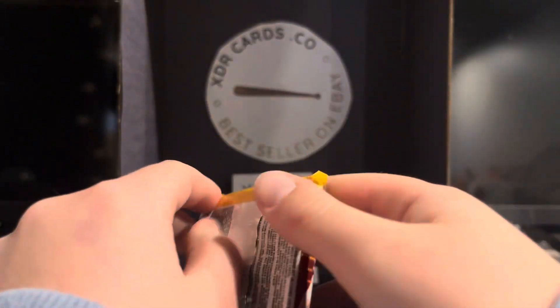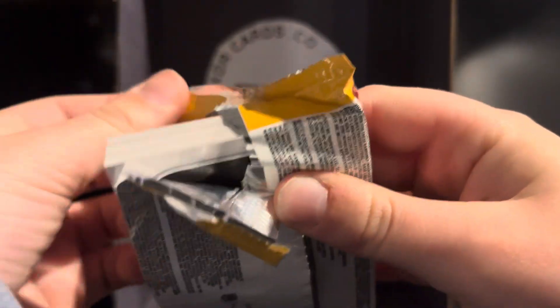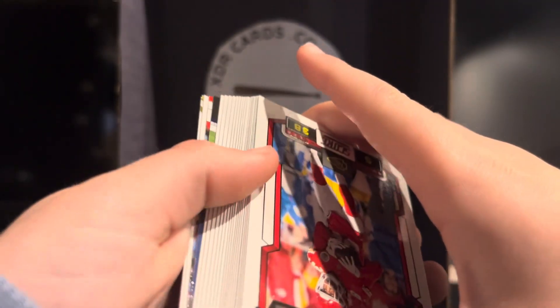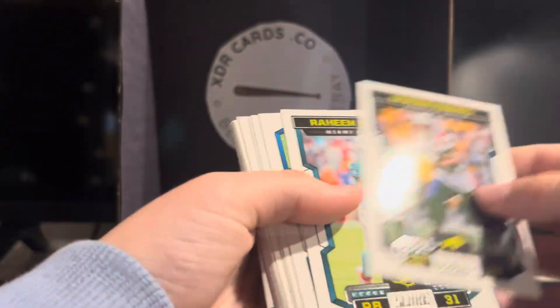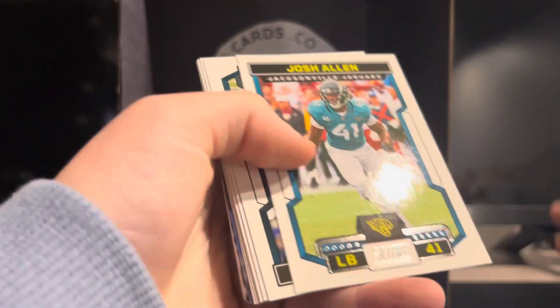So right here we're going to open our 2022. Hopefully we can pull something. Not sure what we got in the back here — I don't think it's anything but an insert. LeVar Sneed, James Conner, Adam Thielen. We got Dak Prescott, Garrett Wilson, Damian Harris, Raheem Mostert, Shaq Thompson, Nico Collins, Leonard Fournette, Josh Allen.